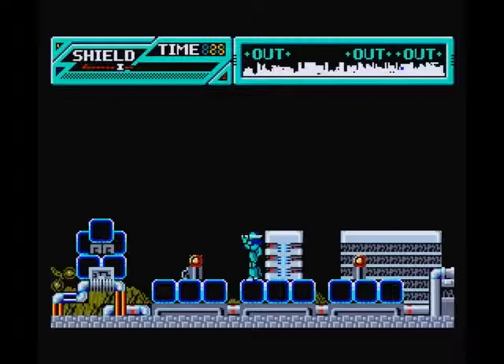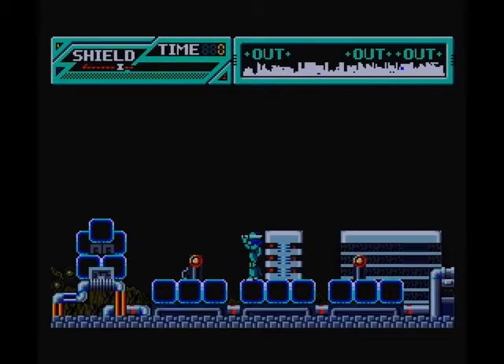Thankfully, RuMSX has a speed-up function which can fast forward through this bit. Back to normal — two, one, zero, there we go. Now let's see if that was good enough for us to conquer the planet.